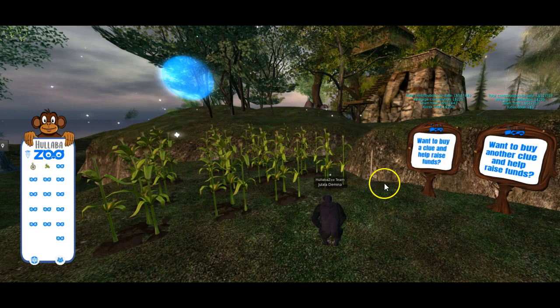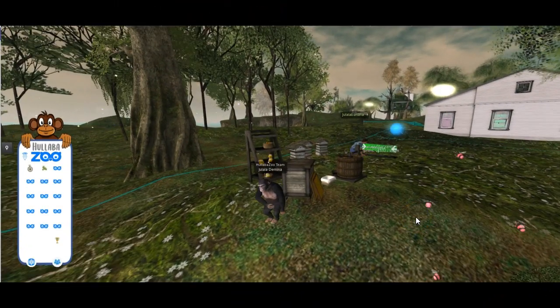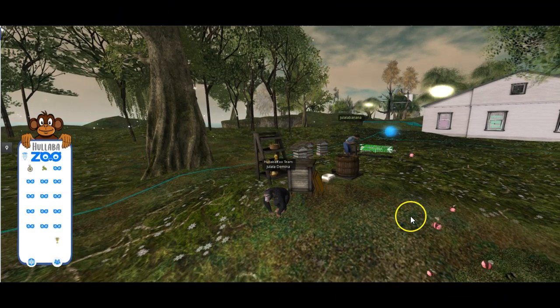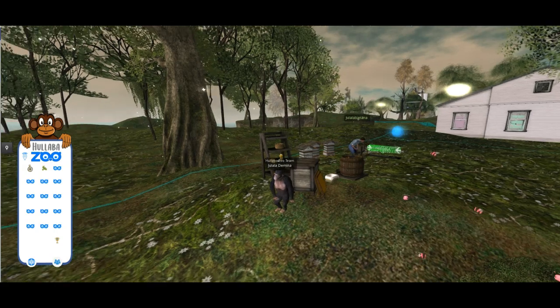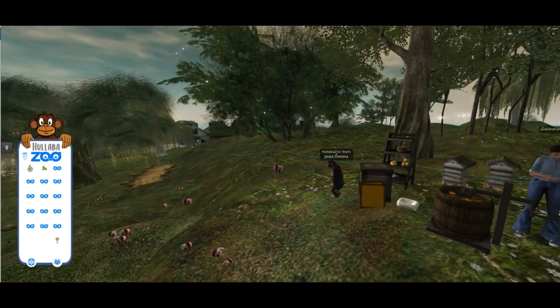There are two clues here — the first one is to this particular task puzzle here and the second one is to the next task. As you're making your way around the quest, just be aware that some of the areas on these sims are residential and people would appreciate you not trampling through their places. Most of the quest areas are in areas that are not currently rented, so if you could just be respectful to the residents of the sims, that would be much appreciated.